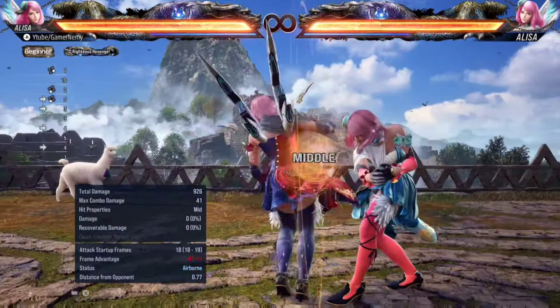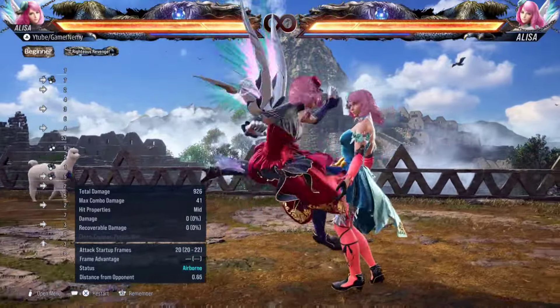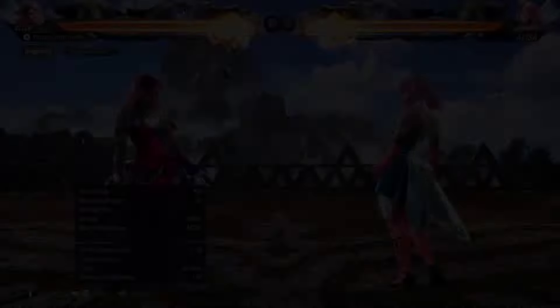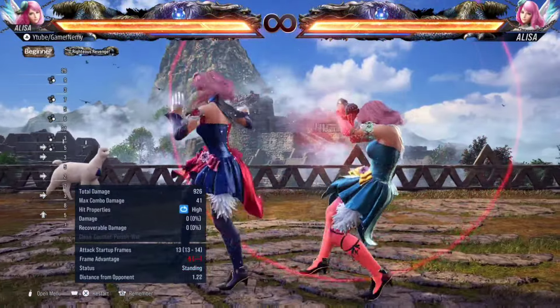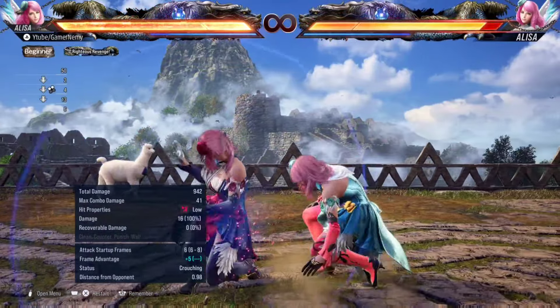One of the best tools in the game — maybe even a top five best move in Tekken. It is so strong. Use your standing fours. Alisa's tracking is one of the best in the game as well, so against characters that step a lot like Zafina or Alisa mirrors, in terms of homing moves you are more than covered.